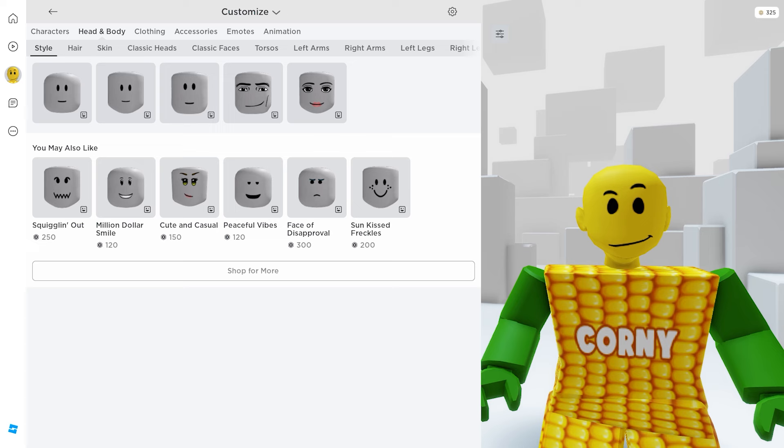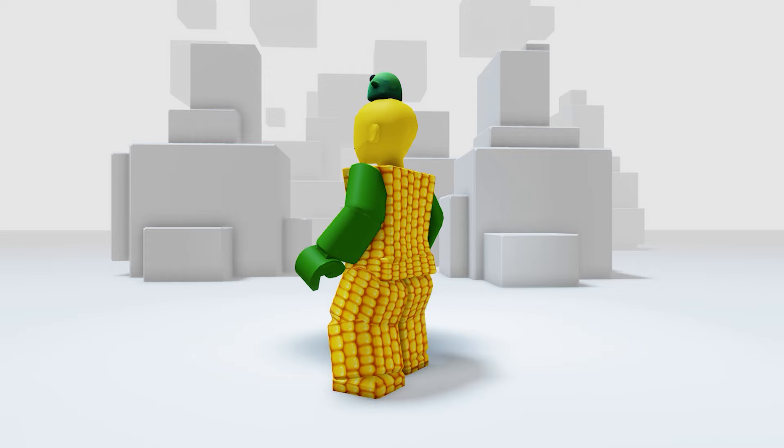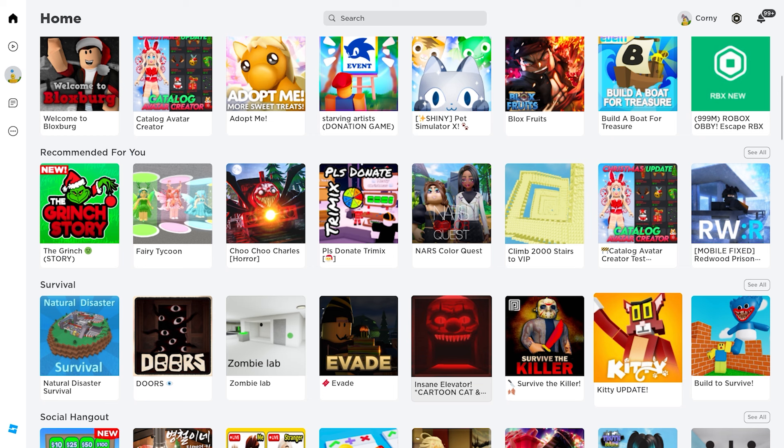The first one is in Accessories then Head — here it is! Cute green slime — it looks like I have a pet on my head! To get the next free item, click or tap the More icon.